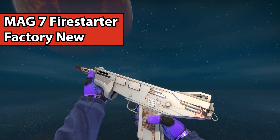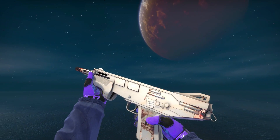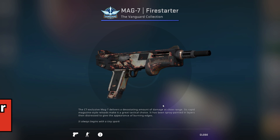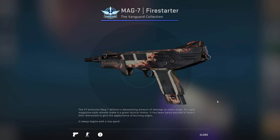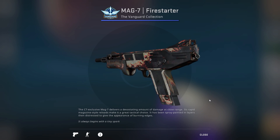Next up, we have the Mag-7 Firestarter. Normally in factory new, this skin looks basically white with a little bit of red on it and there's really not too much to it. However, when you move over to the Battle Scarred version, it looks really, really rusty and actually looks cool because it's the same skin but all the white metal has basically rusted off, giving it a really unique look.